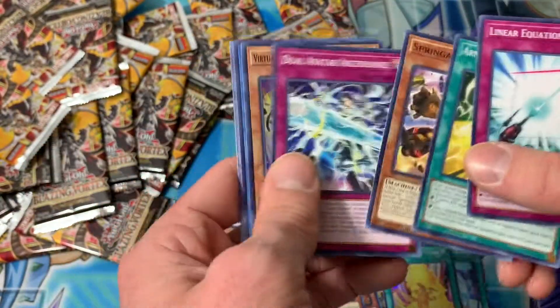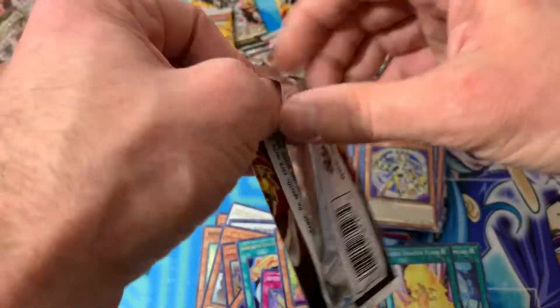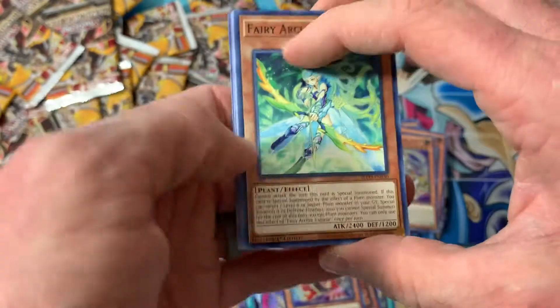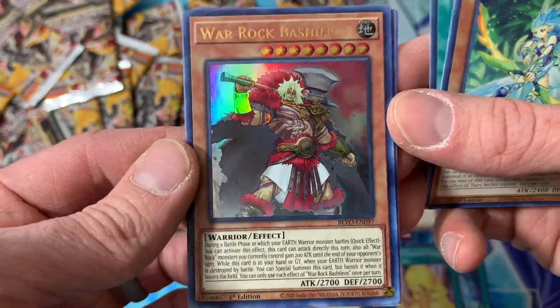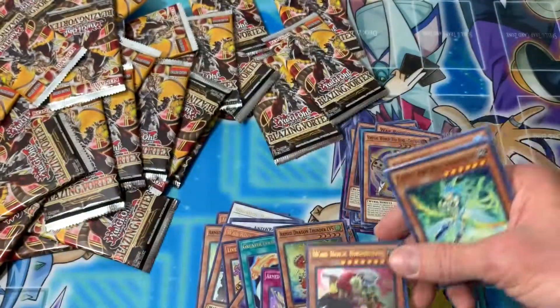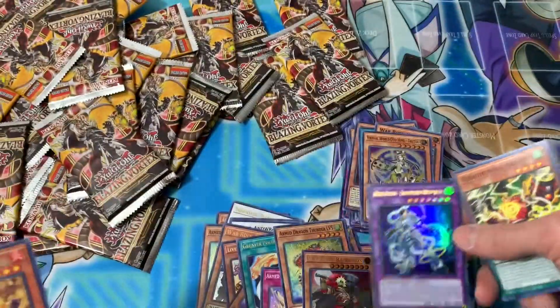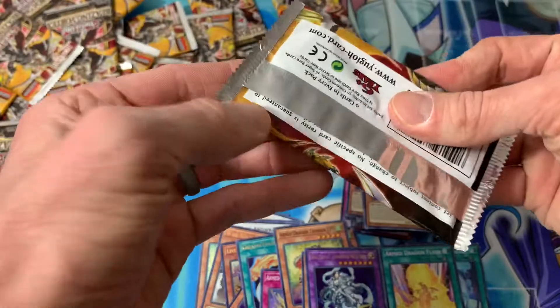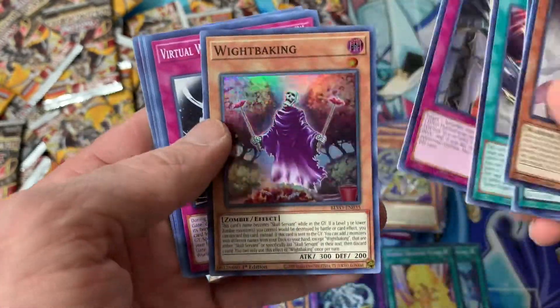From my Phantom Rage blisters that I opened on camera, I actually pulled pretty nuts — I pulled Zeus and Ark Rebellion Dragon I think. I can't remember exactly but I pulled them; I only bought maybe 15 to 20 packs and I pulled two secrets. Nice — there's a Bachelosé, cool looking dude. Let's get the Pot of Prosperity. Another Dual Avatar Empowered guy — ultra.